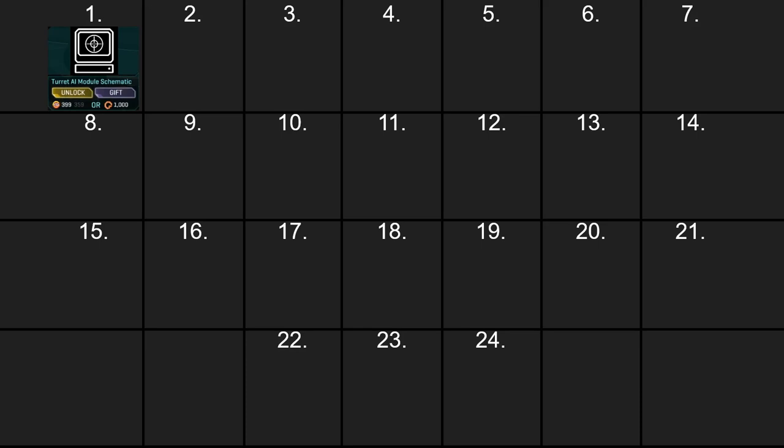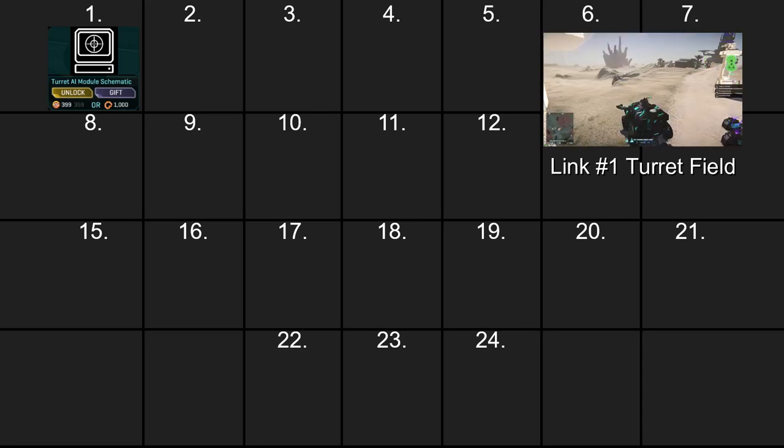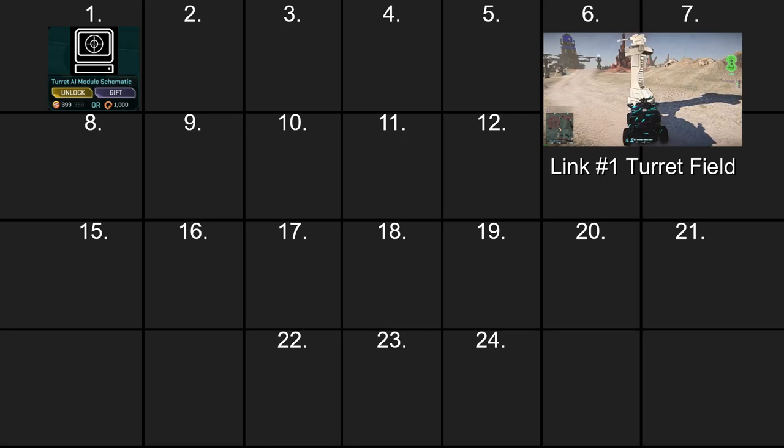All players start off with an anti-infantry turret to begin with, so having an AI module on top of that — which has perfect aim in this game — just makes sense. You could go to any base out in the wild, drop a turret and an AI module, then drive off and hopefully score a couple extra kills. It also provides a solid layer of defense for any construction base with very little downsides. If you look to the top right, you'll see a little clip leading off to a suggestion about turret fields and how that all works.